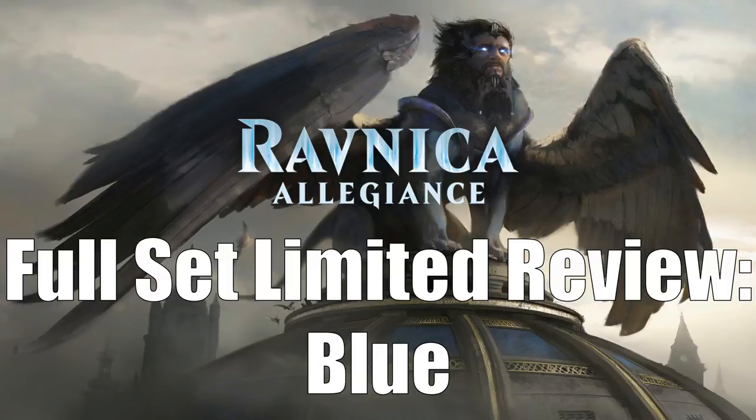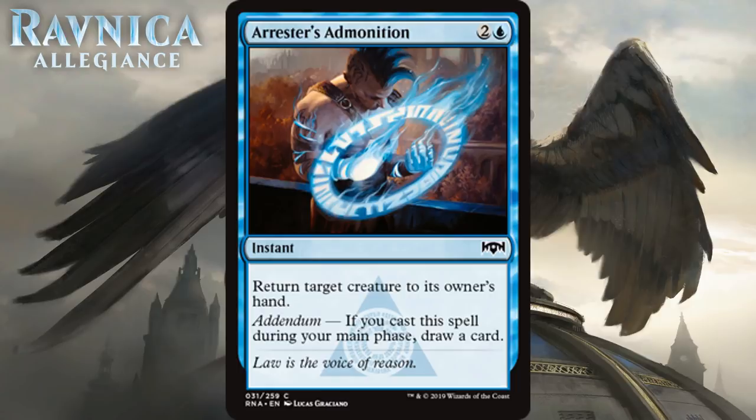Let's get started with our first blue card, Arrester's Admonition. It's two generic and a blue for a common instant that says return target creature to its owner's hand, and it has addendum — if you cast this during your main phase, you get to draw a card. Three mana for this effect would probably already be playable, probably a C. Adding the fact that you can use it during your main phase and it replaces itself makes it a pretty nice card for any blue deck. I think it's a C+.